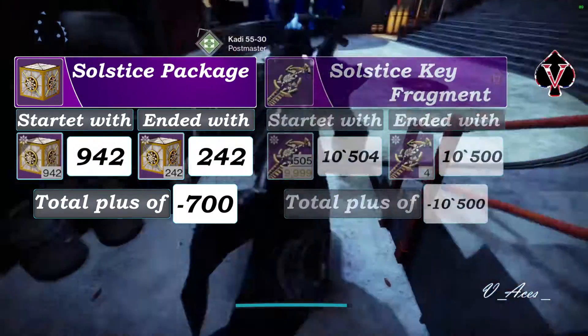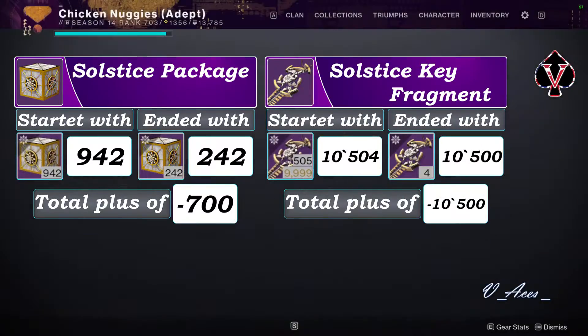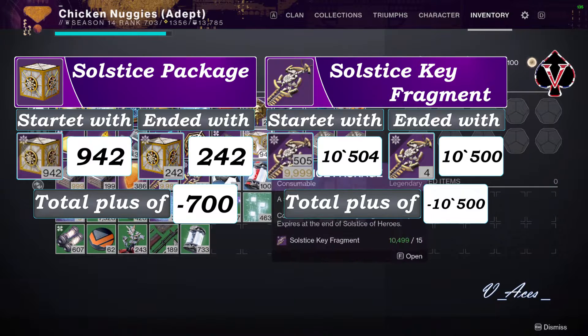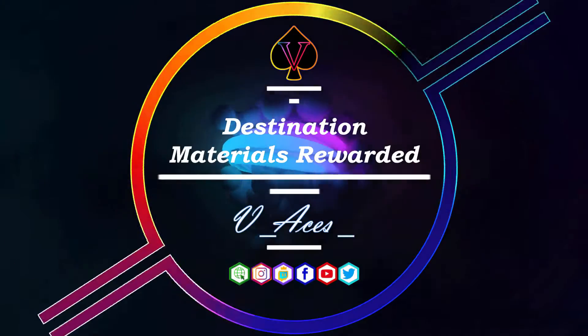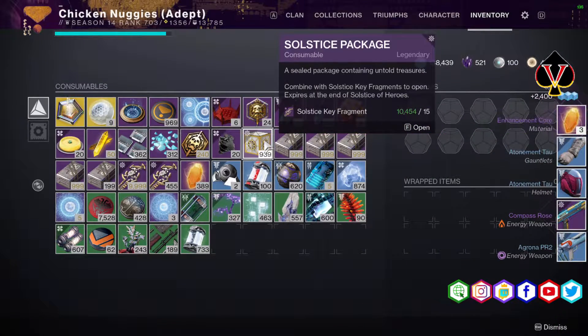I opened 700 Solstice packages with a total amount of 10,500 Solstice keys and counted all received rewards and materials. By the way, the link to the guide on how to farm Solstice keys, experience and brightdust during the Solstice event is now linked at the top right of the screen. Let's start with a before and after comparison, starting with the destination materials.